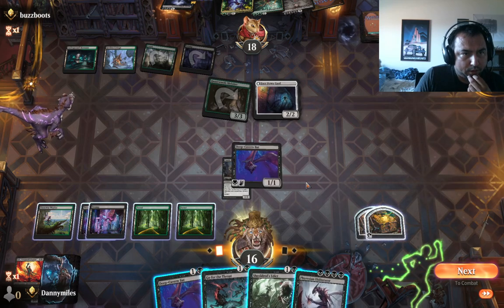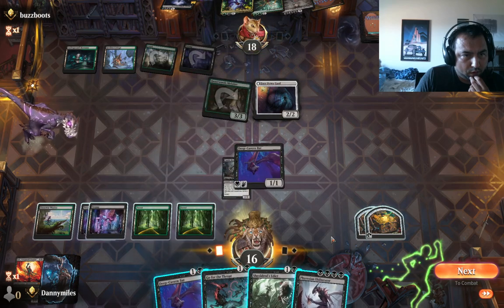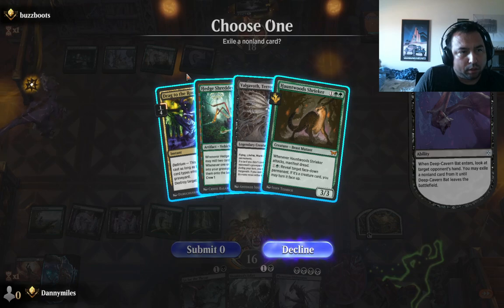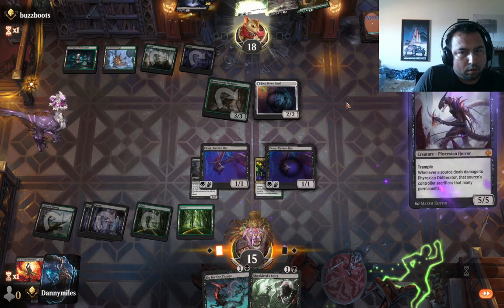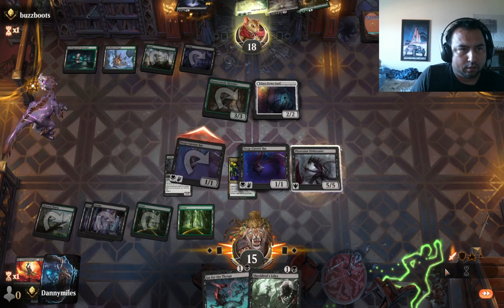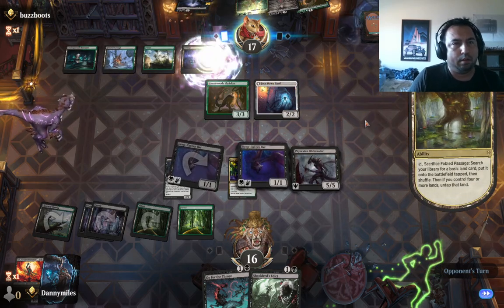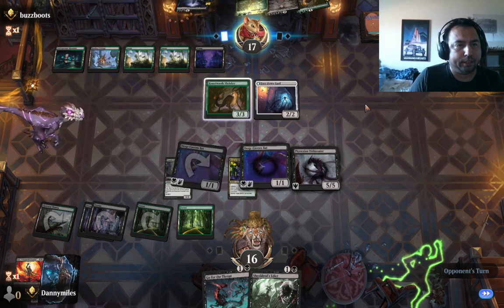We only have four black so... He doesn't have any flight. Deep Cavern Bat so we can see what he had. Make sure we got that last card and then he can't play removal. He has nothing in hand that can deal with it. If he gets removal right off the top that would be pretty rough — he got a land. Yeah, you just drop the artifact. I drop the 5-5. I think that's the correct play.